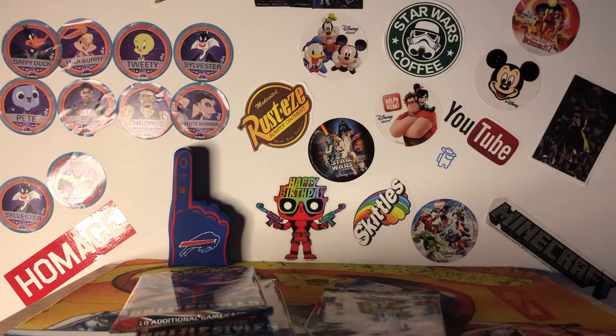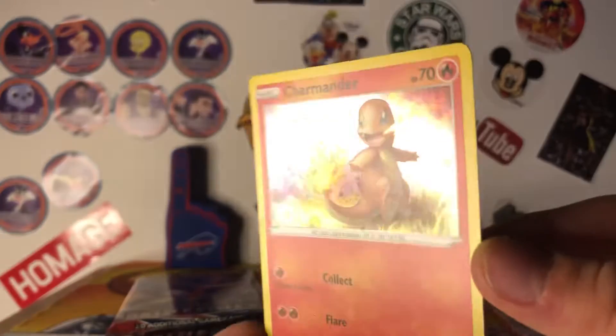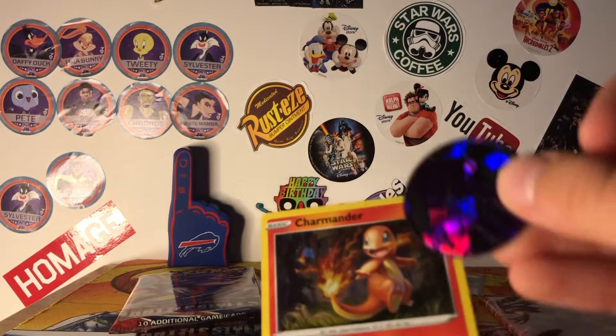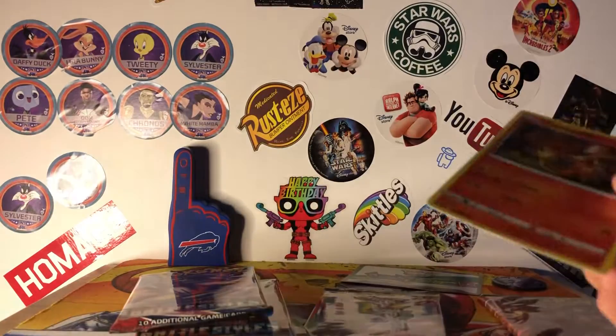I do have these with me too. Hopefully we can get something good. Here's the code card — I just don't like code cards, but I'm going to keep the code though. Here's the promo Charmander, and here is the Mewtwo coin. I'm going to salute this Charmander. Hopefully we can get something better than this Charmander, because it's the best card so far.